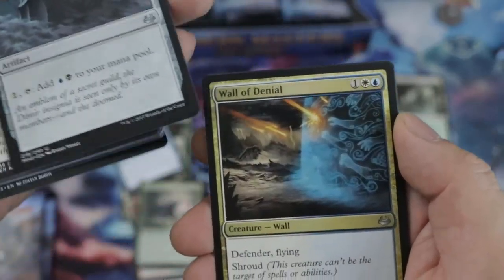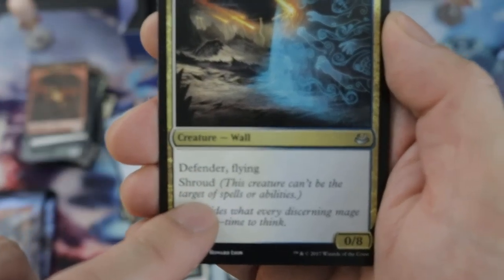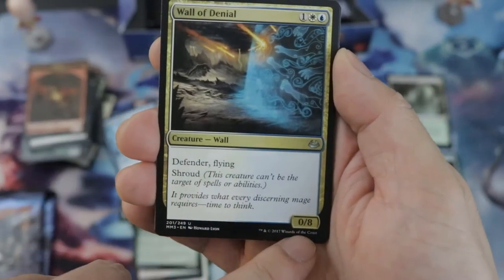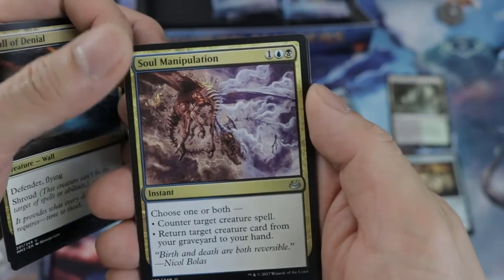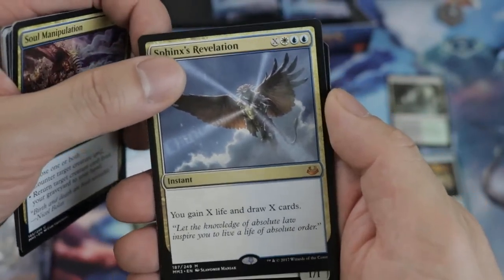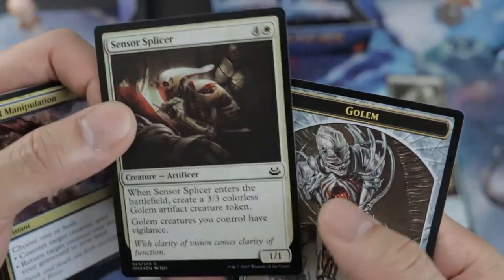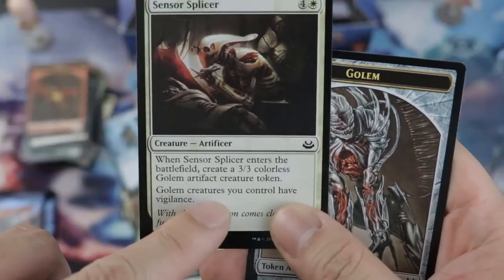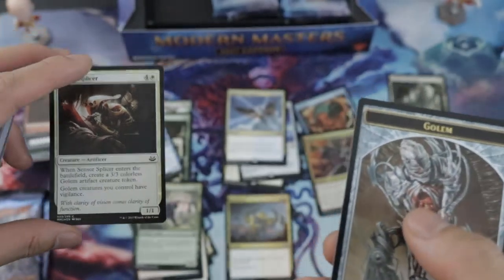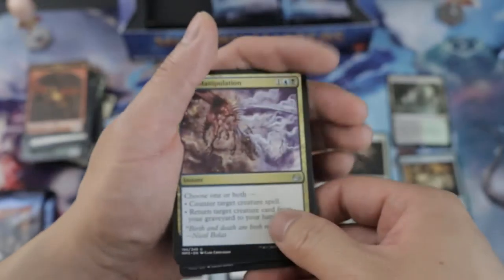Taking note of good draft cards — this one has shroud, it's a flyer. 0/8, look at how fat that is! And I thought we'd get a mythic Sphinx like in Standard Esper control. This other card produces a Golem token with a plus one/plus one counter, plus a Splicer — that is spicy! And we got a Golem token — is it Golem or Golem? Tell me guys.